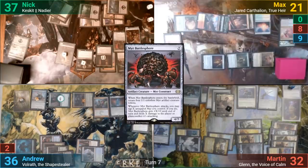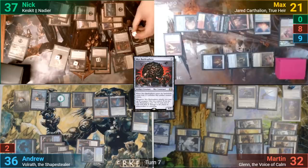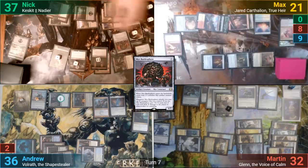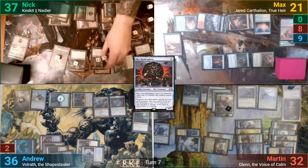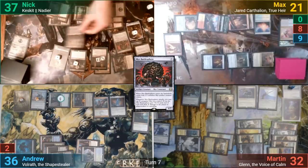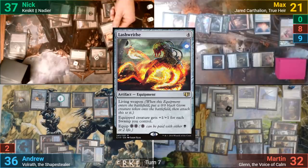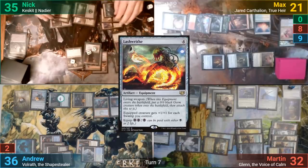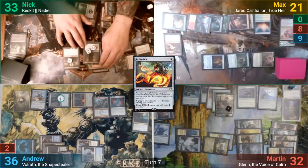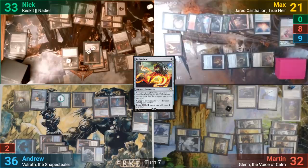Nick then has Keskit sacrifice three more artifacts or creatures, and Nick keeps two of his top three cards, plus gives Nadir more counters. Another zombie goes for mana, and we then see a Lashwrithe. He pays the Phyrexian mana cost to equip the Lashwrithe onto Nadir, and gains another counter on his commander as the germ token it comes in with dies.